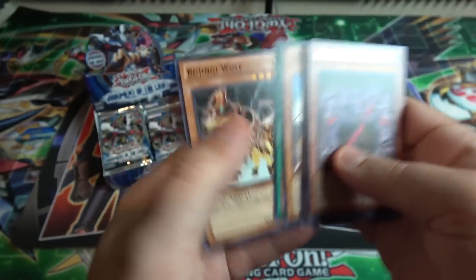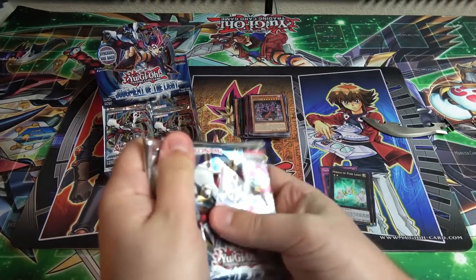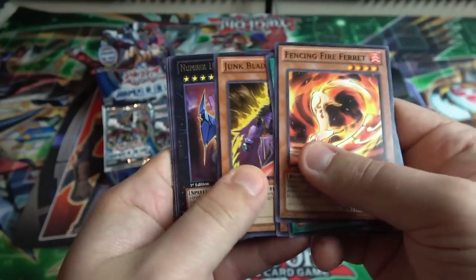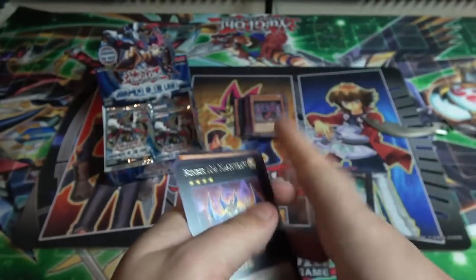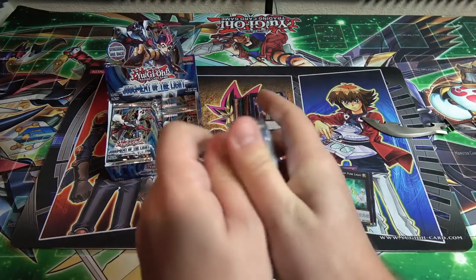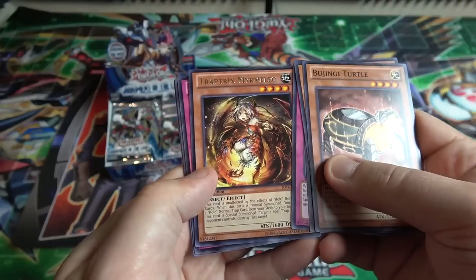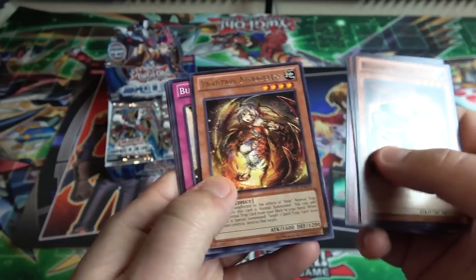Fencing Fire Ferret. And we have Number 104 Masquerade — it's a pretty cool rare. It's a number monster so can't really go wrong with that. Another one of the Bujin Monsters. Trap Trace Mirror Milo — I don't think I've ever pronounced this card correctly, but hopefully that's close enough.